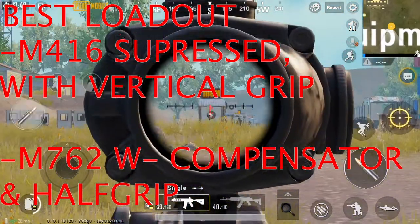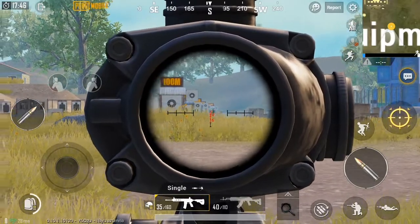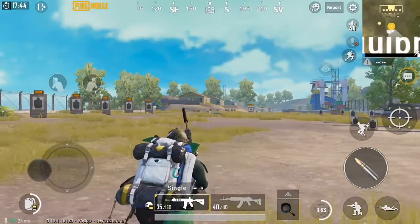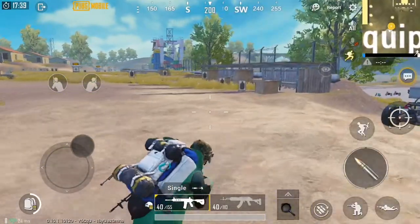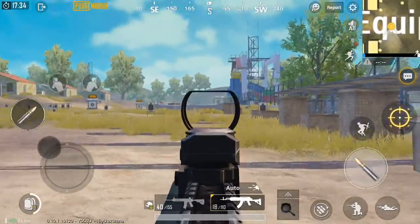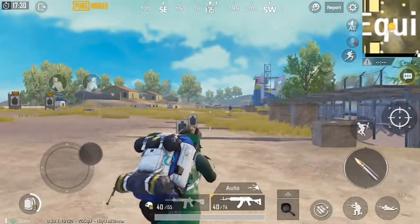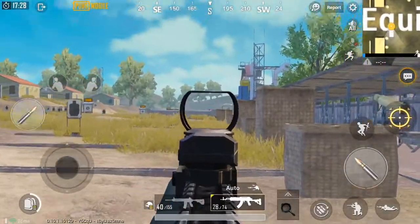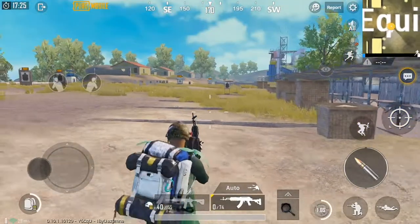The loadout I use is the M416 and the M762. The M416 is very versatile — it is good for long range. The attachments I recommend using on it are the vertical foregrip and a suppressor if you want to be stealthy, or a compensator if you want more accuracy. I recommend the vertical foregrip because you'll be using this gun a lot more with single fire.